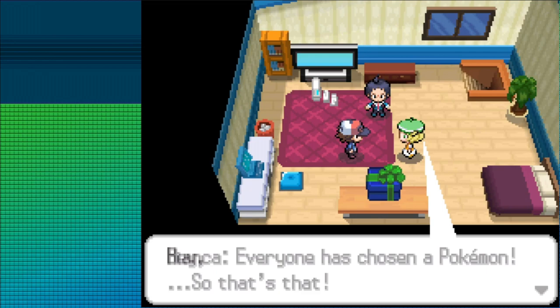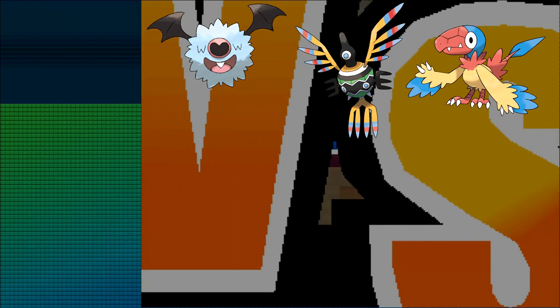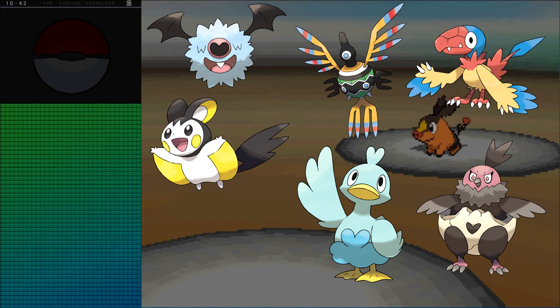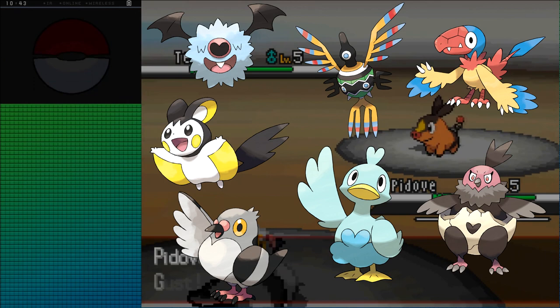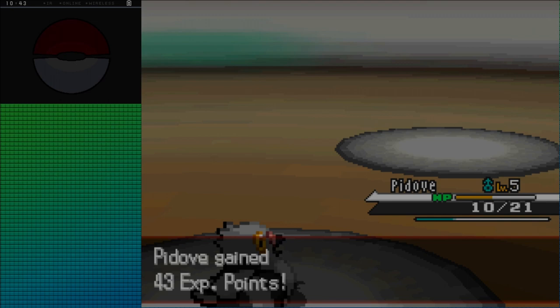The encounters available here are Pidove on Route 3, which I'll be substituting in using the Universal Pokémon Randomizer as my starter, Woobat in Wellspring Cave, Sigilyph in Desert Resort, Archen from the Fossil in Relic Castle, Emolga from Route 5, Ducklett from Driftveil Drawbridge, and Vullaby from Route 10. Seven encounters, one of which is after the 8th gym — just slightly over a full team — meaning I have to ensure I do not make dumb mistakes if I want to go into the last few battles with a full team.